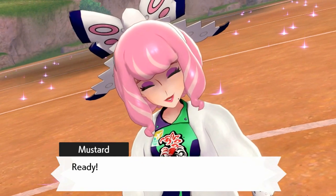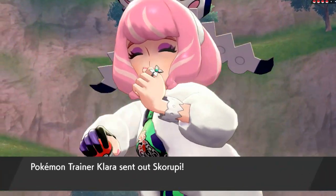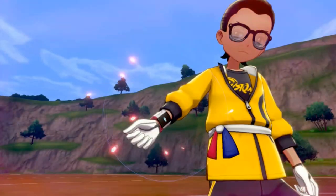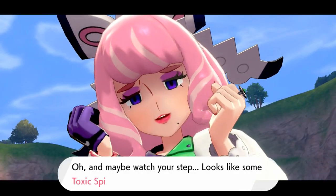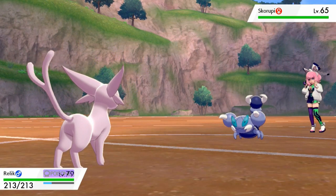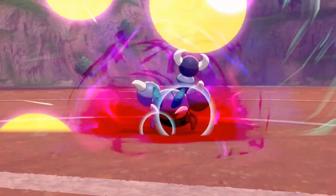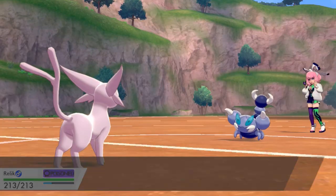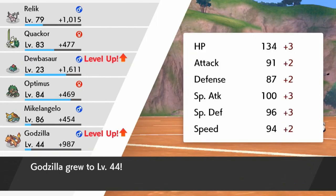I wonder how much she's progressed in such a short amount of time. Here we go — the master dojo's final trial! Challenged by Pokémon Trainer Clara, and she's gonna come out with a Skorupi. Saying hello to Relic for the first time in quite some time. Time to settle this — wait, looks like some toxic spikes somehow got onto the battlefield! What the hell? This chick cheated!